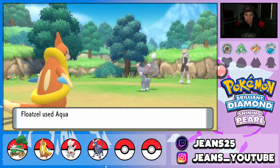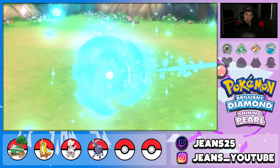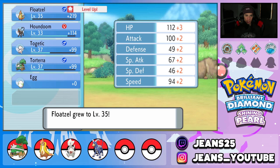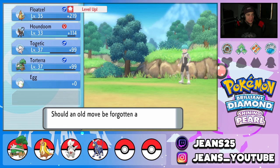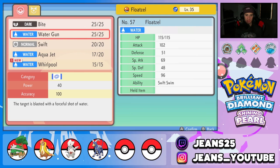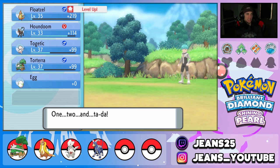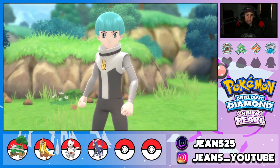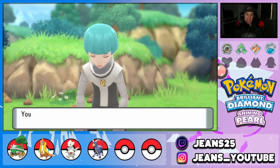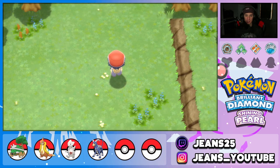I'm thinking about replacing Water Gun with Whirlpool on Floatzel. Whirlpool traps the opponent for five turns and gives constant chip damage, which could be useful against bulky gym Pokémon. Water Gun is a special attack and we don't really need it since Floatzel is a physical attacker. For now we're just running Aqua Jet until we get better moves. The grunt runs off and Cynthia appears up ahead.